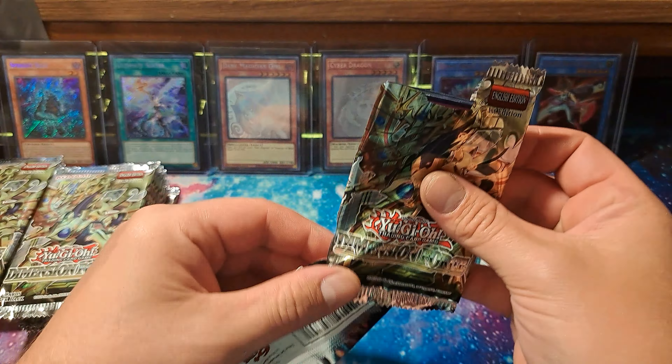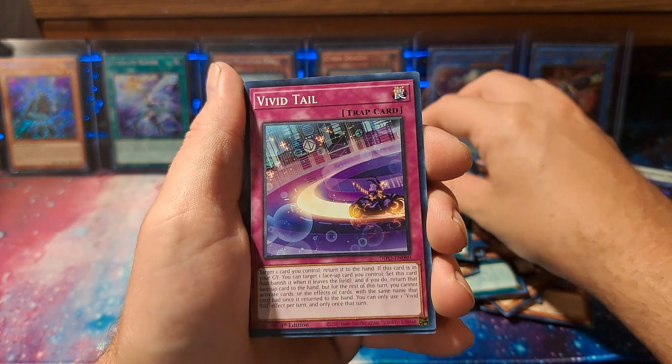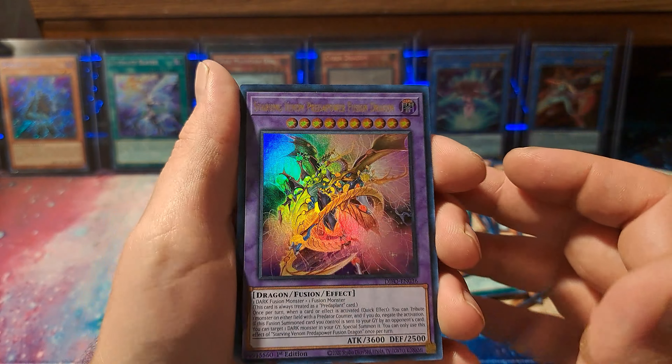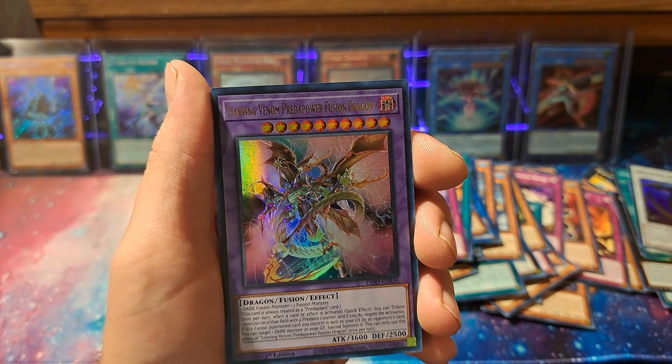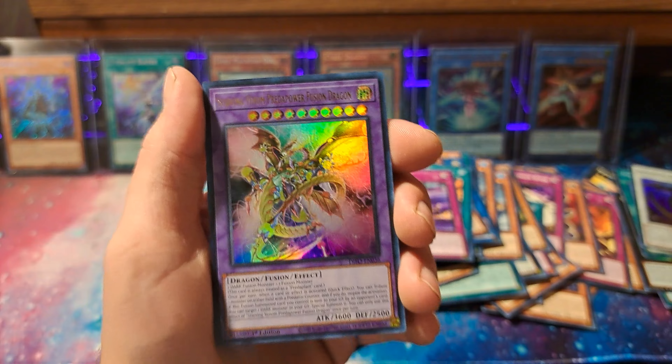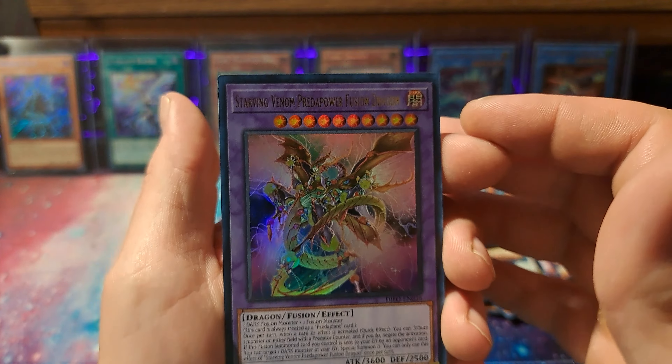Last pack — can we get something? We did pull a $30 card, that's pretty good. Starvin Venmi Predipower Fusion Dragon — what the hell? It's like a $2 card. It looks pretty cool though. Surprise Chain — alright.